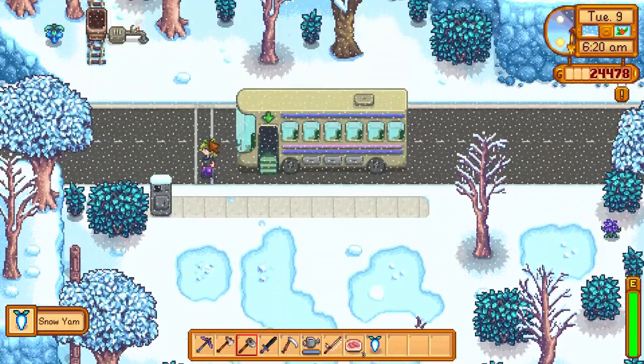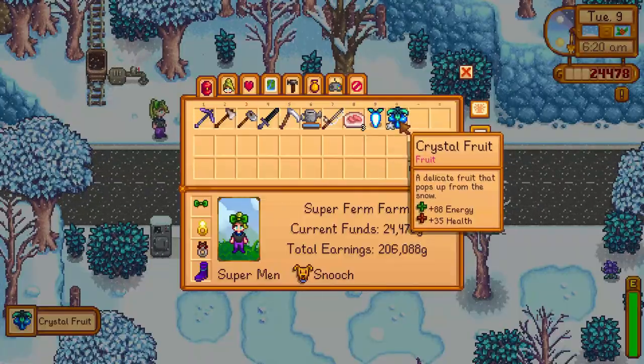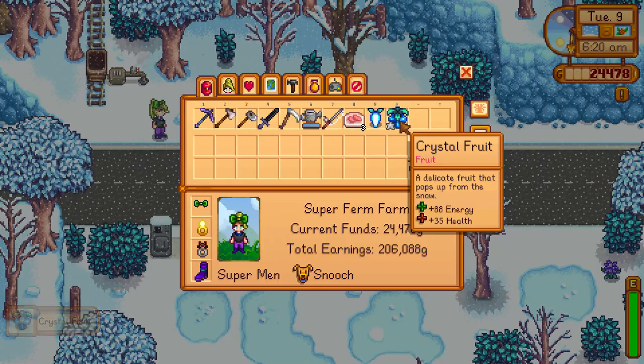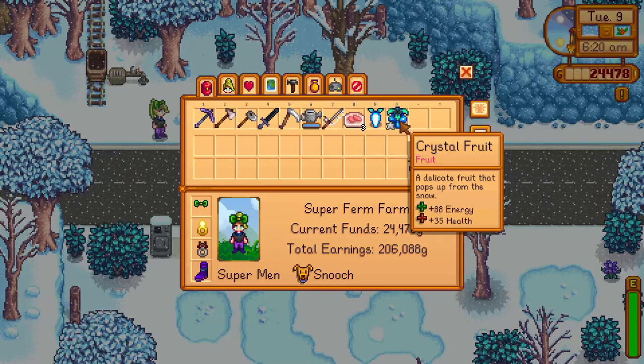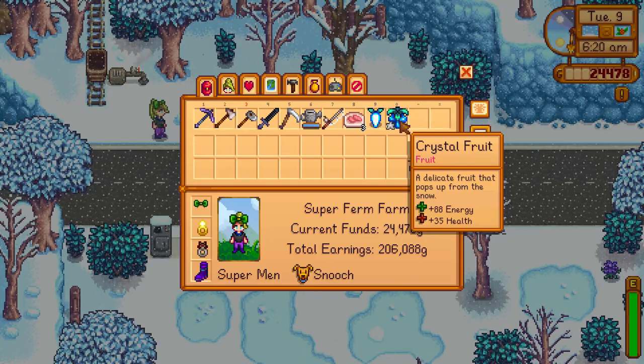Here I go, and I see the crystal fruit on the ground. Right-click it, and that's how I get the crystal fruit. It has to be a very cold time, like winter, and then you click the crystal fruit, and you can get some very good feeling. You can check.